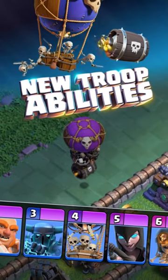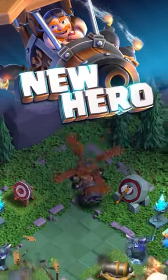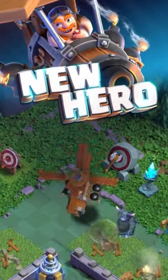Control your attacks by timely triggering new troop abilities. Then jump aboard and fly into battle with the Battlecopter.